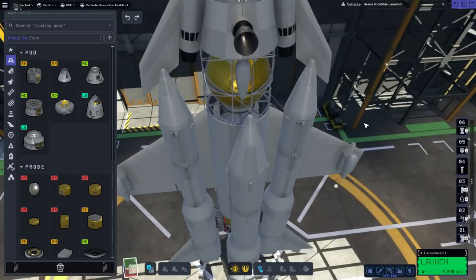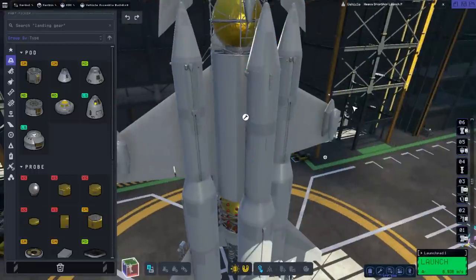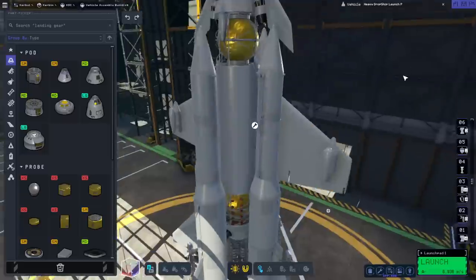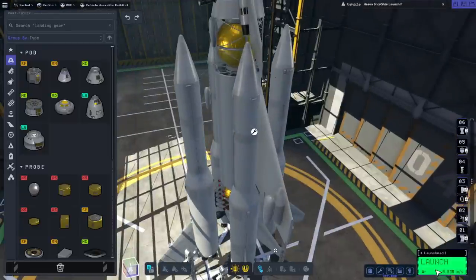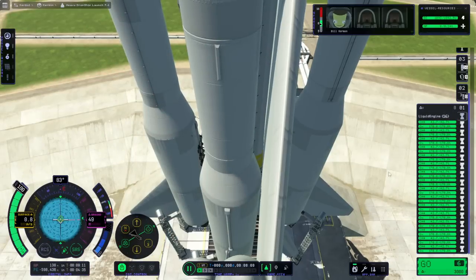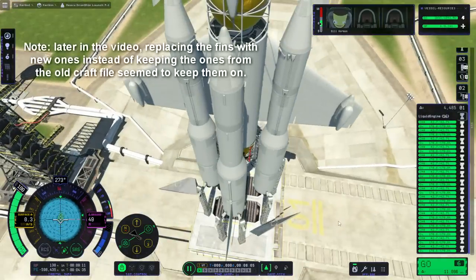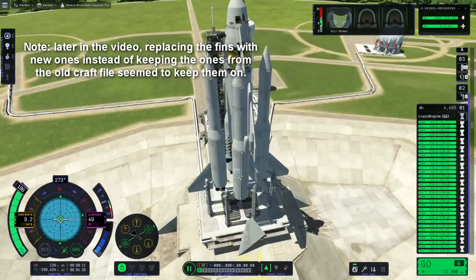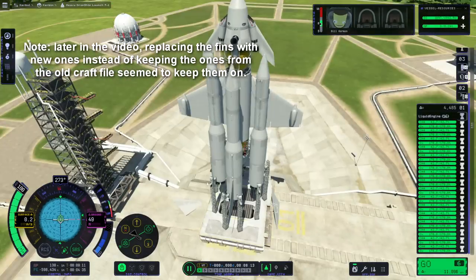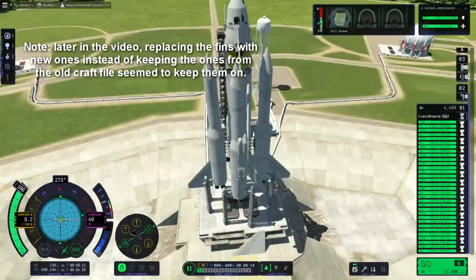The craft is strutted the way it was in the previous version and the struts remain connected. This is a new save though - I just brought in the workspace for this heavy dropship launch into it. So let us launch and see. My main interest is to see whether the SOI change issue at Minmus is fixed. Clearly the fins dropping off has not been fixed - they just dropped off. It's these two on the sides that are peculiarly not remaining attached.